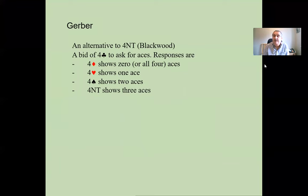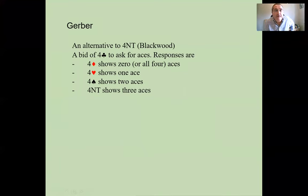Today we're going to look at Gerber, a subject I've not covered for some time. As most of you know, it's used as an alternative to Four No Trump Blackwood, and it uses a bid of four clubs to ask for aces. The responses are four diamonds with zero, four hearts with one, four spades with two, and four no trump with three. If you have all four aces, you also bid four diamonds.